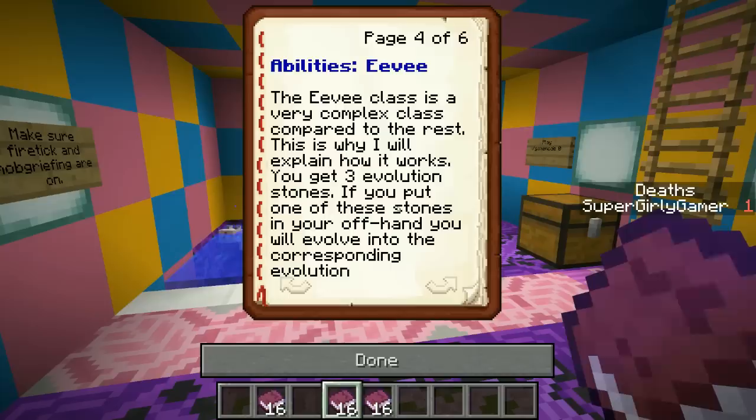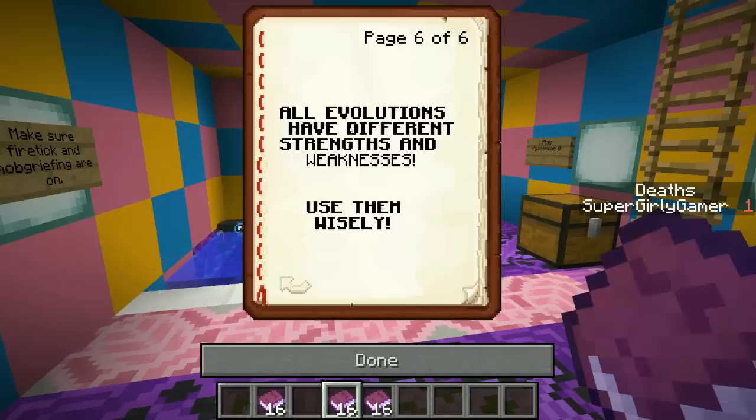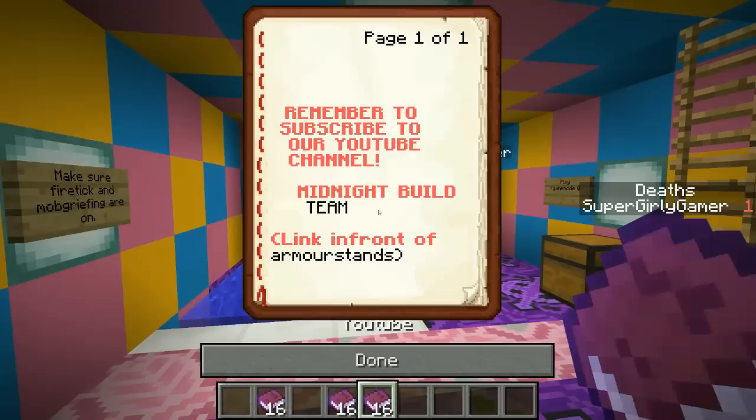Not all abilities activate in the same way, so you have to experiment as you use each class. The Eevee class is very complex compared to the rest - you get three evolution stones, and if you put one in your offhand you will evolve into the corresponding evolution. Most Pokemon are summoned via Pokeballs - avoid them since an encounter will not end in your favor.